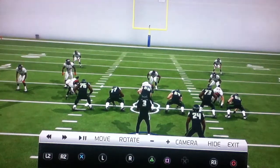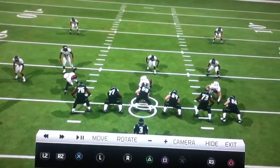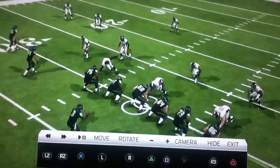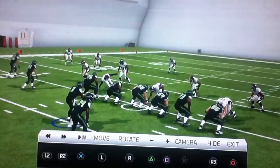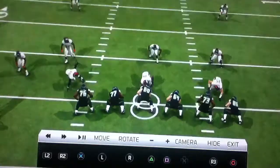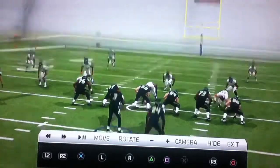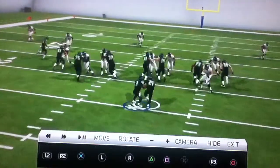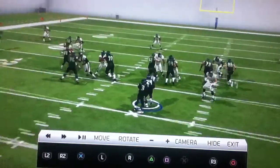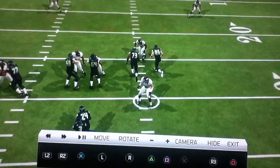What is going on YouTube, walkthroughjunket here with a little bit of Madden 25. This is a walkthrough for what I think is the best play, if you run it right — the read option with Russell Wilson and Marshawn Lynch of the mighty Seahawks. As the play starts, the hole you're supposed to read is the defensive end right here.